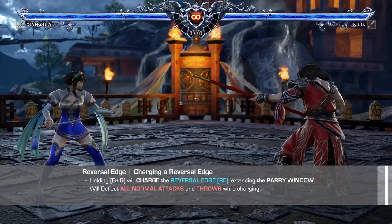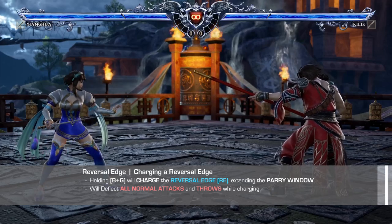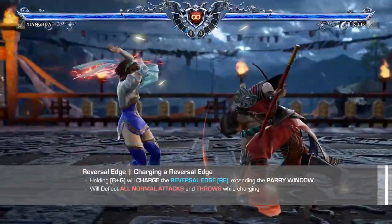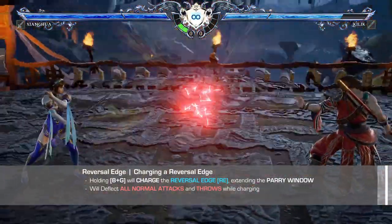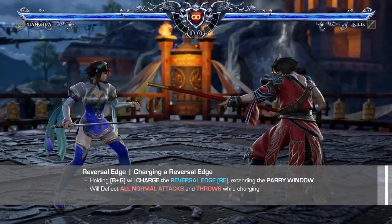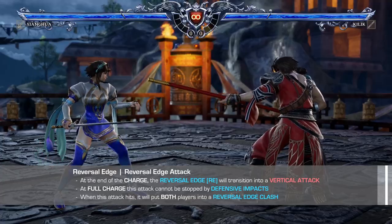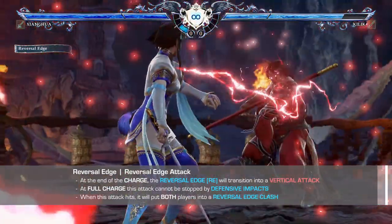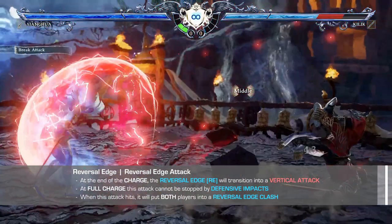Unlike a guard impact, where it can only deflect one attack on input, the timeframe for deflecting attacks in a reversal edge varies greatly and is much more lenient. You will have full control of the parry window. When the attack at the end of the charge hits, it will initiate a slowdown, and then both players will enter a cinematic clash.